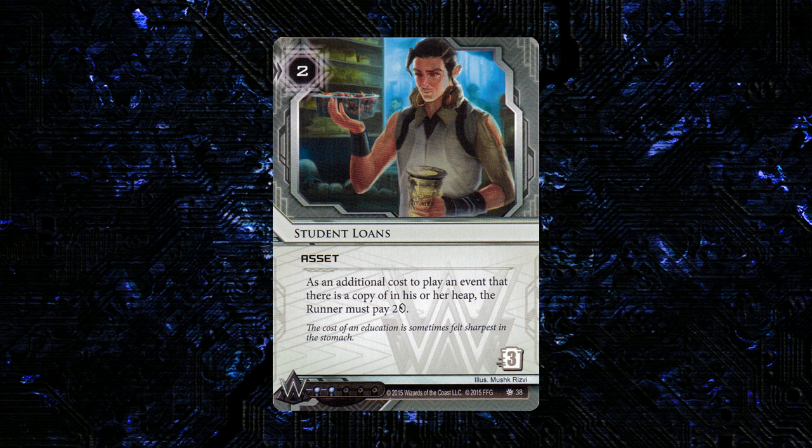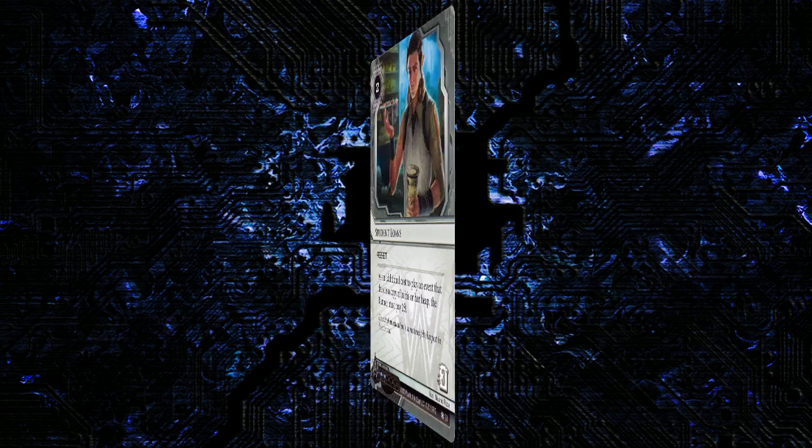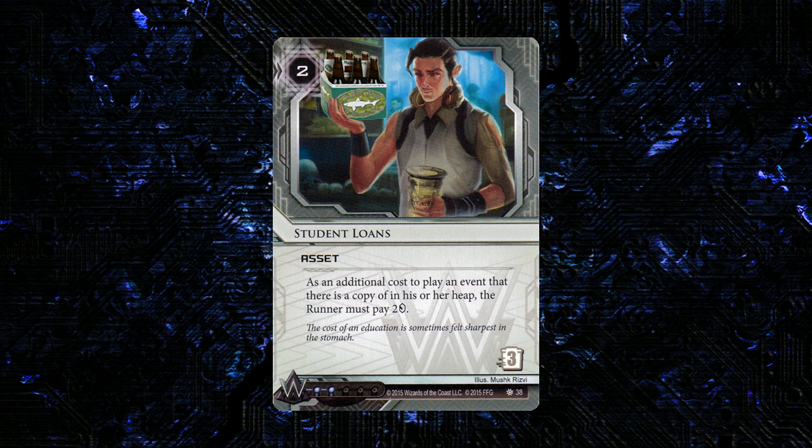Cards that have a defensive taxing effect built into assets — I think in general assets have been too weak in Netrunner, and I think this is a really strong effort at bringing a proactive, really powerful defensive asset to Weyland. I really hope Weyland Glacier can use this. As somebody who went to college and got loans, I can definitely empathize with the guy in the picture choosing between what looks like ramen or some kind of berry — if he was holding a six pack of beer and ramen, he would very much encapsulate my feeling on the matter.